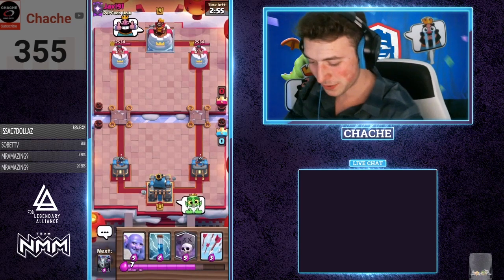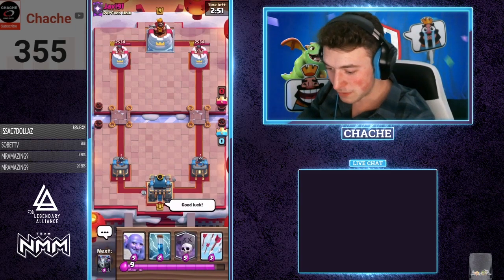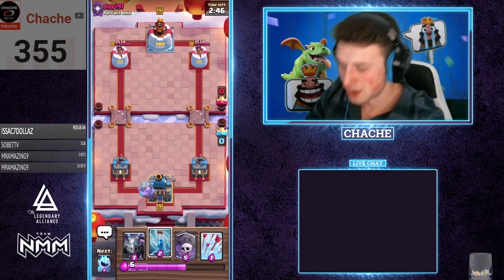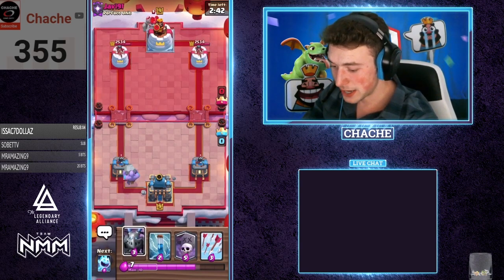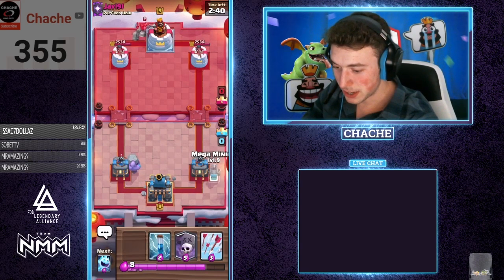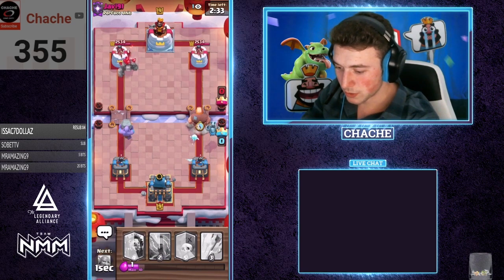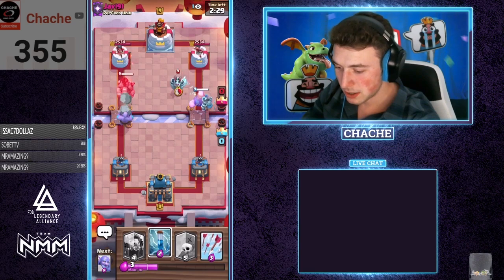Alright, here we go into our first game versus Javi. First things first: a good opening play is always a bowler in the back or a mega minion in the back, or whatever happens on the tower. Other than that, you can just arrows. I'd really like to have giant and mega minion right now, but it doesn't seem like I do. We're actually just gonna go ahead and cycle — we have zap and arrows, and arrows right now is super good in the meta.